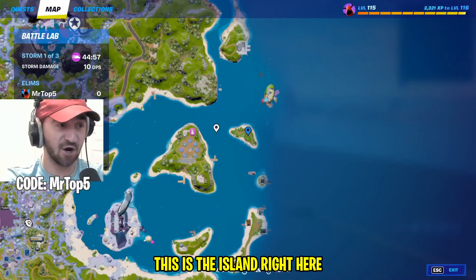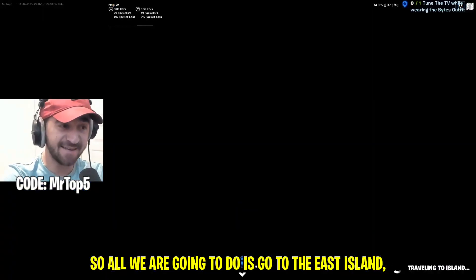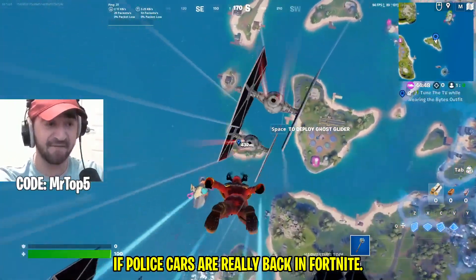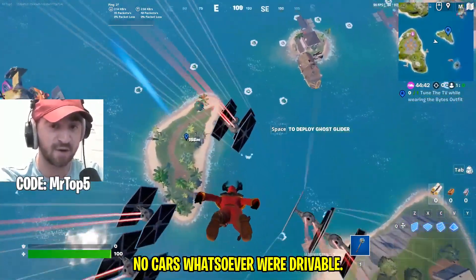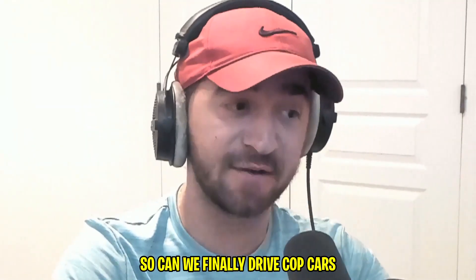This is the island on the right side of the map. All we're going to do is go to the east island, drop down, and see if police cars are really back in Fortnite. Keep in mind they've been gone for years, and the last time they were in game no cars were drivable. So can we finally drive cop cars in Fortnite?